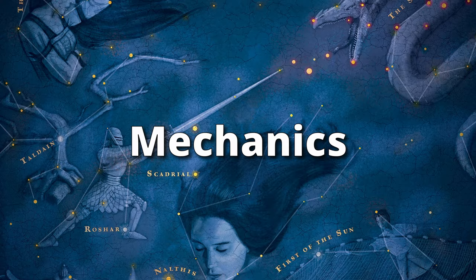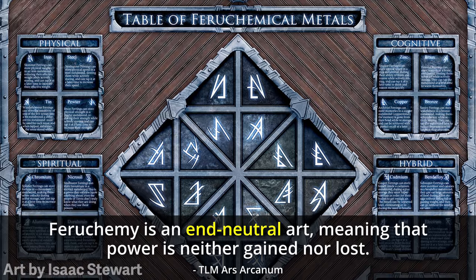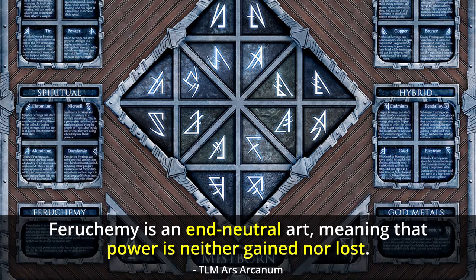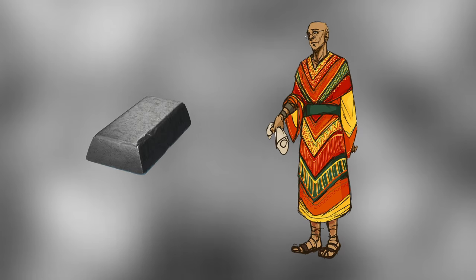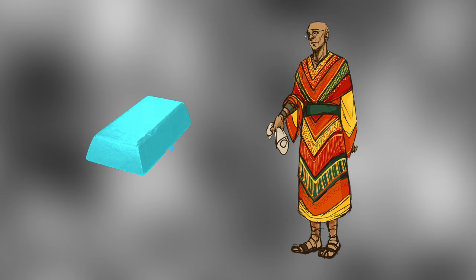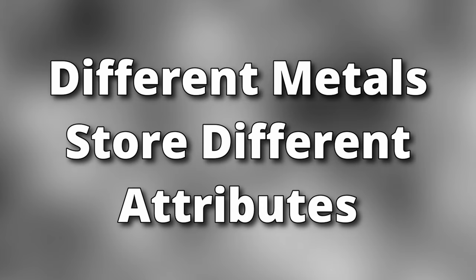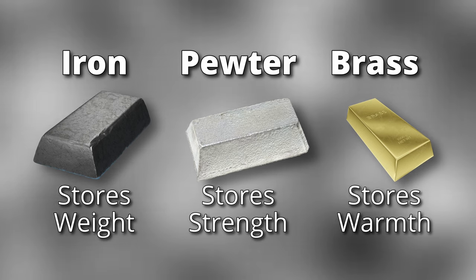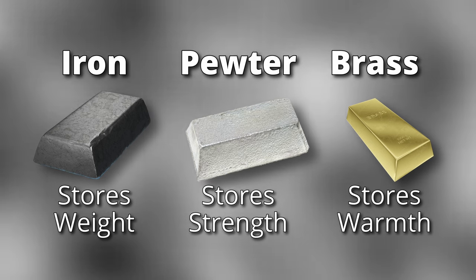Of the three magic systems on Scadrial, Feruchemy is the second most common. It is an end-neutral magic system, meaning that power is neither gained nor lost when practicing the art. People who are able to practice Feruchemy are known as Feruchemists. They have the ability to use pieces of metal as a kind of battery, filling them with attributes of themselves that they can then withdraw at a later time. Different types of metal store different attributes — for instance, iron stores weight, pewter stores strength, and brass stores warmth.